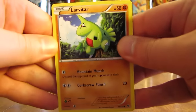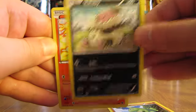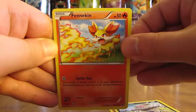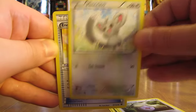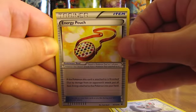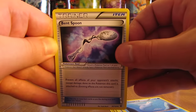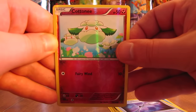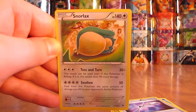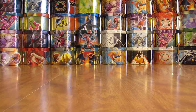We still have another half of the box to go after this opening. Pack 15 starts with Larvitar, Vullaby, Fennekin, Whismur, Minccino, Energy Pouch, Dewgong, Bent Spoon. The Reverse Holo is a Cottonee common, and the rare is a Snorlax non-holo — I believe I pulled that one in Reverse Holo form earlier in this opening.